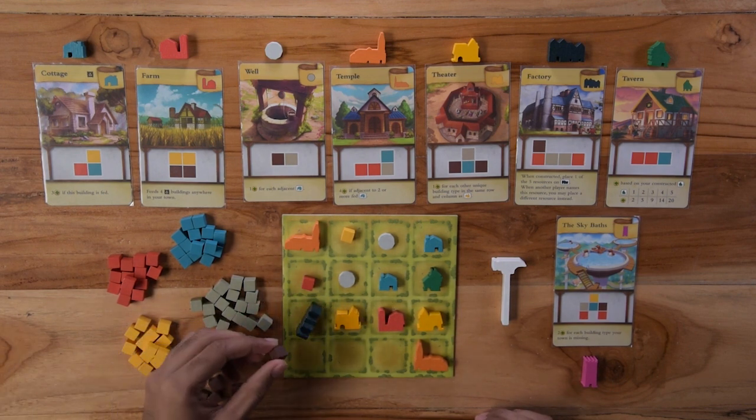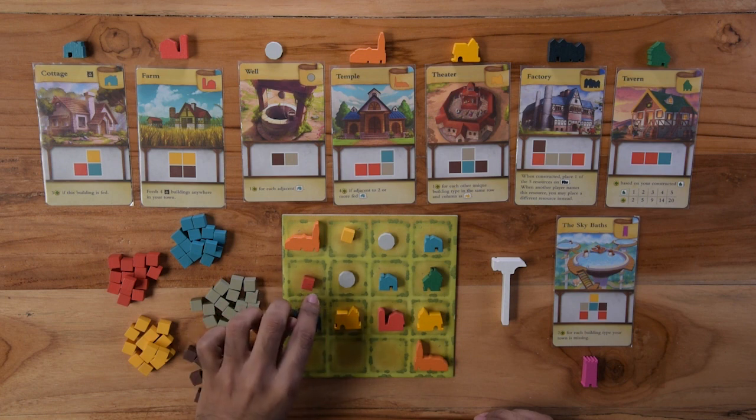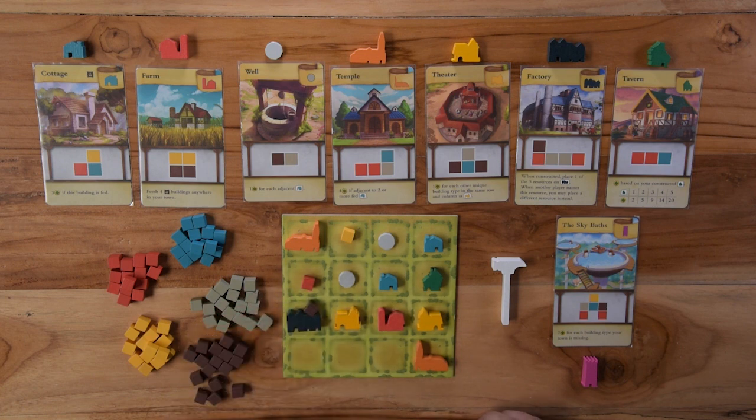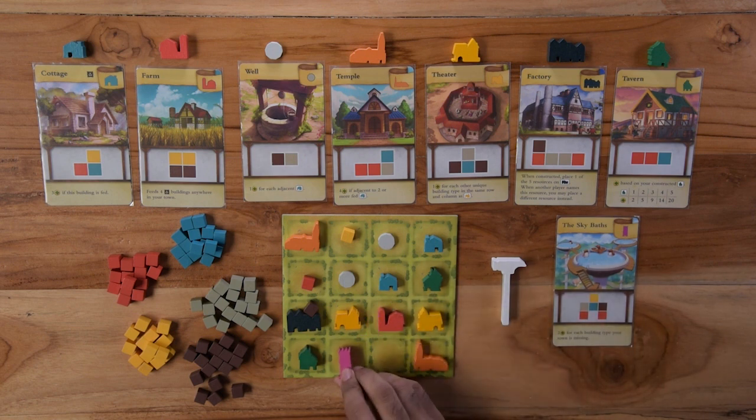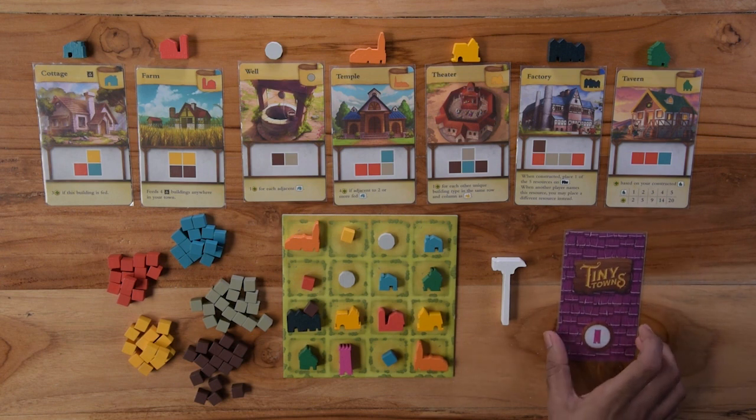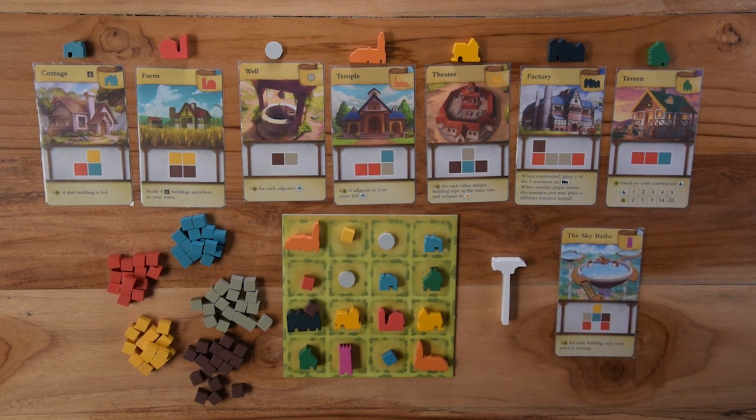The factory does not offer any points at the end of the game, but when constructed, you can place any resource cube on it. This resource cube is a wild resource for you whenever another player calls out that particular resource. The tavern scores points for the number of taverns in your town, as indicated on the card. The monument is unique to you and your town and it may give you victory points at the end of the game, or immediate or recurring benefits during the game, or both. It's kept hidden until you build it and there can only be one monument in a town.